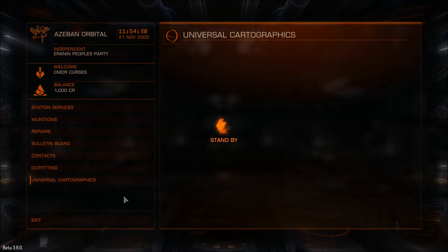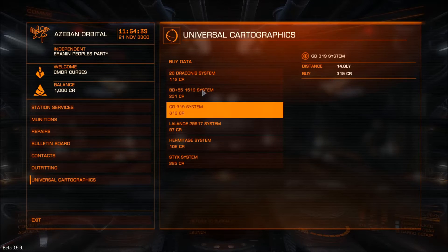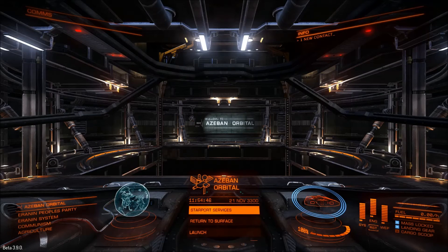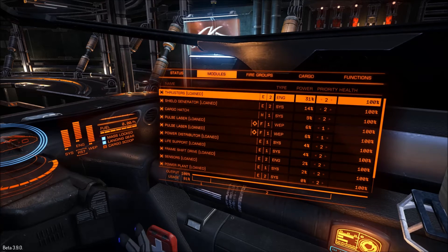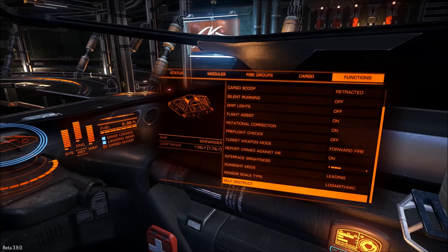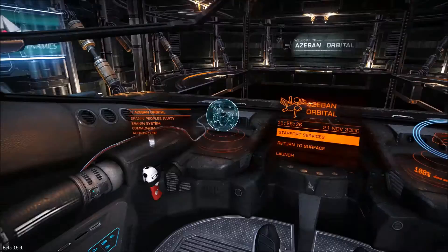Universal Cartographics — I think there is a new change with that. You can buy data on other systems like you could before, but there's also a change where you can buy trade data from systems for 24 hours to know the price of the system you may be going to. Which is a very good change, because it's quite difficult to do trading without an external tool or a piece of paper and a pen, which seems a little redundant in a 1,200 years in the future space simulation. I'm still pretty happy about all the new things.